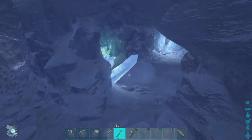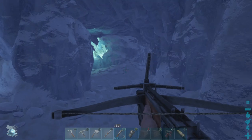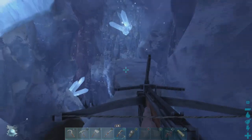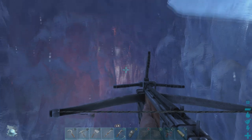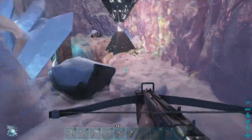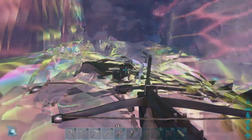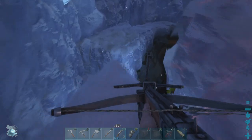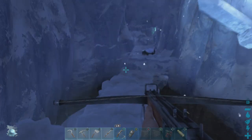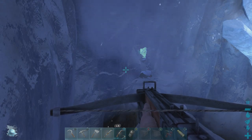Once we get in here you pretty much want to hug this wall on the right the whole way to the artifact. This part makes a little U-shape and we continue to follow it around to the right. You'll come across this little pathway and then see the energy pulsing from the artifact. Grapple over — and there's the Artifact of the Skylord. Remember, these videos are done with admin commands, so you'll definitely have enemies in all the caves.